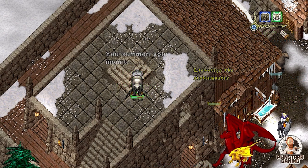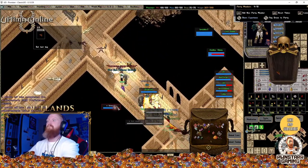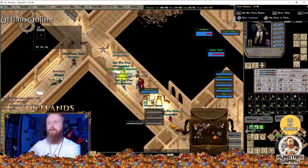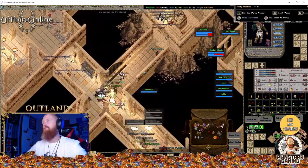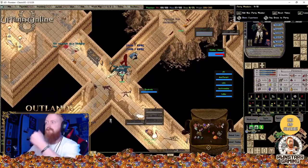The last tip is to make some friends and farm in groups. A PK is going to have a much harder time dumping on two people versus one. A lot of times PKs will come a couple people deep, not just themselves — so why not have a couple people deep yourself? It is a multiplayer game after all.